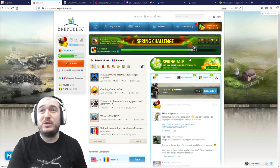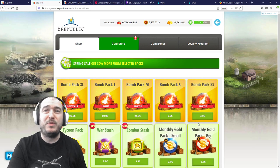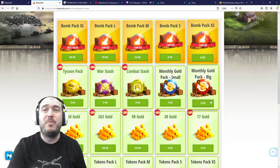We can see the banner over here: Spring Sale, get 30% more from selected packs. If we go to the packs we can see there are some POM packs and some Energy Bar packs.